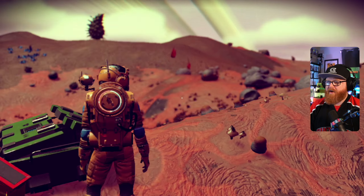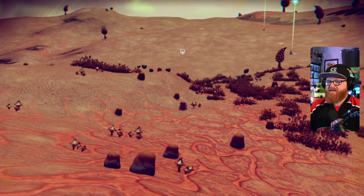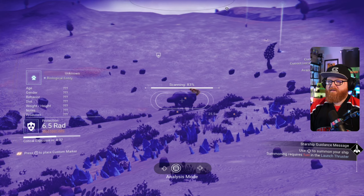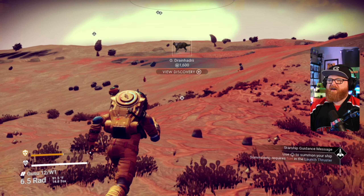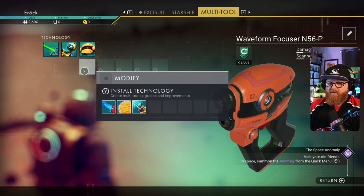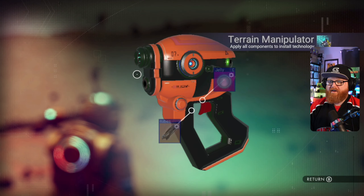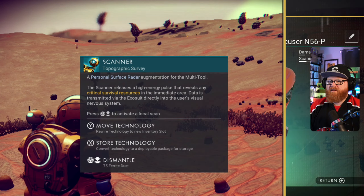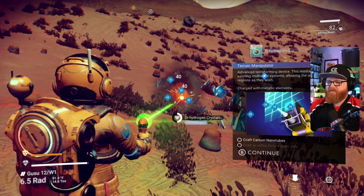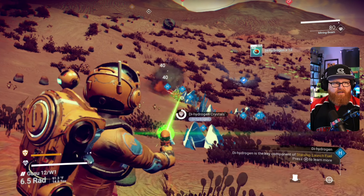We'll get stuff along the way here — ammunition, look for things to scan. We don't have anything to do that yet, so let's see if we can get anything else installed. Rain manipulator — we're going to need to get some of this dihydrogen, and we can get that installed.